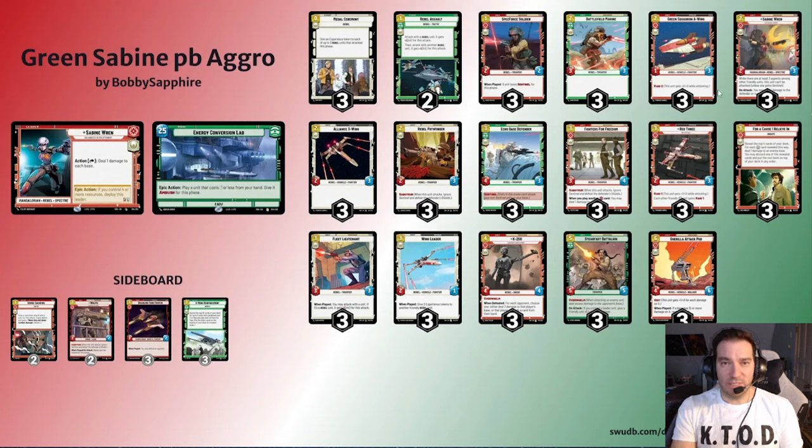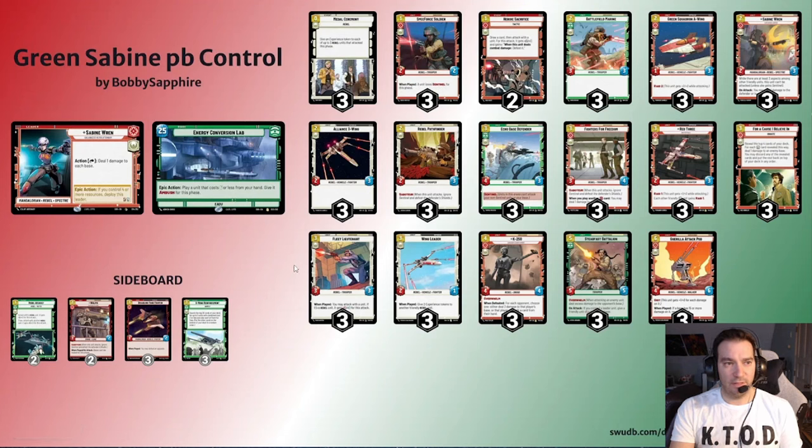We also want initiative late game so we can play For a Cause I Believe In before they stabilize — sometimes we're just burning off the top with it. Against control, like last week when everyone was playing Idon, I had Heroic Sacrifices main deck instead of Rebel Assaults, because I want to find For a Cause I Believe In. They're most likely going to kill my guys anyway, so if I can do that and get two extra damage and draw a card, going deeper towards finding Gorilla Attack Pod or For a Cause I Believe In — I really want to do that.